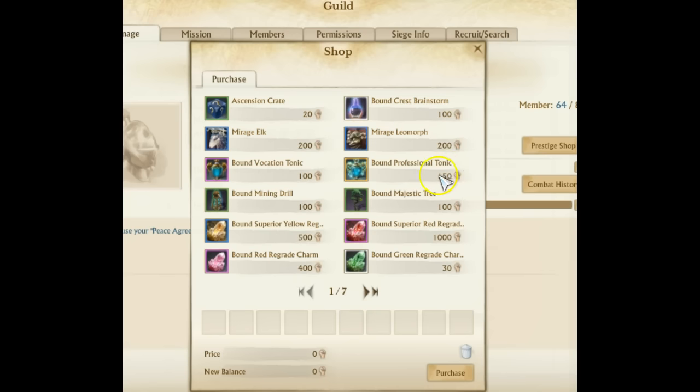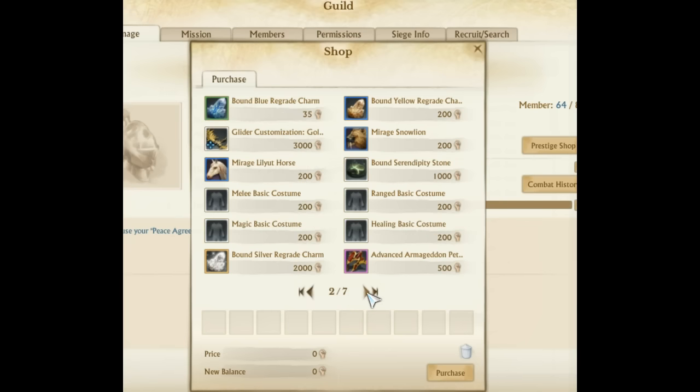There are also a lot of other cash shop items available, like professional tonics, crest brainstorm, and the majestic tree mining drill. You have a huge option of items that you can buy here for prestige — and that was just page one.